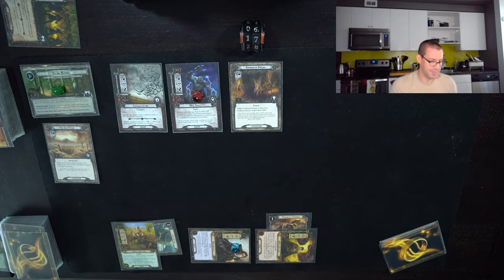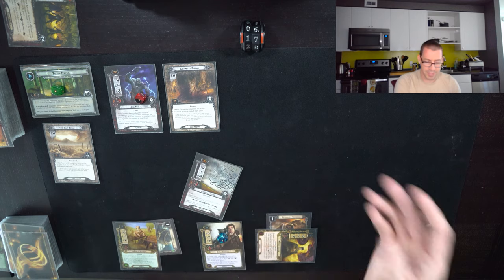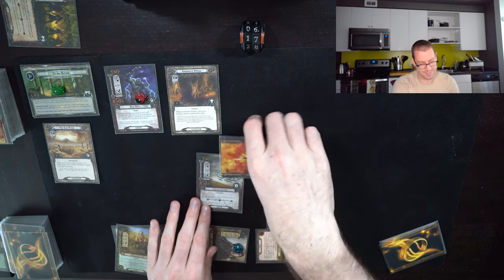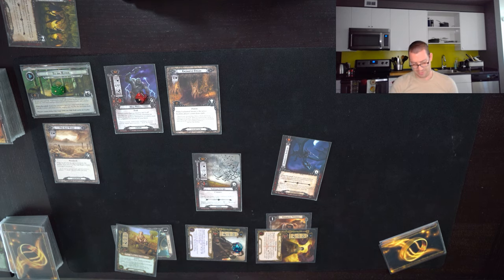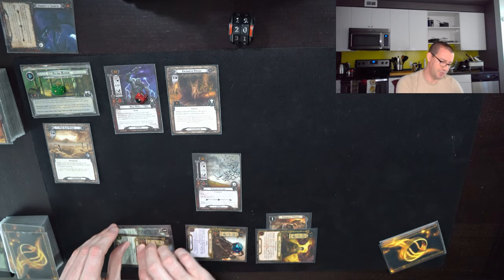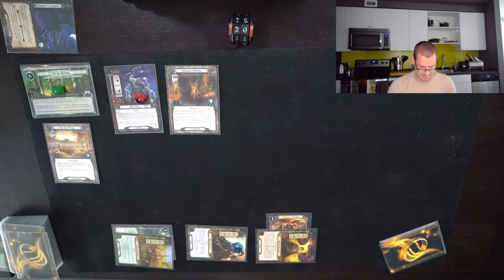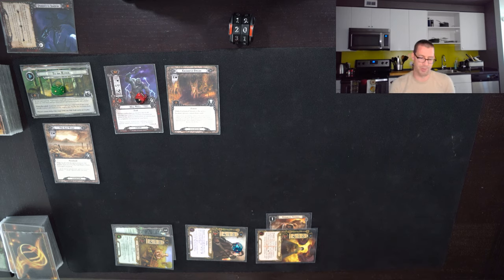East Bite — we have to travel there. I will optionally engage Eastern Crows because it temporarily gets them out of the staging area, which is going to ready Sam. I'll take my two defense. Pursued by Shadow is going to raise my threat back up to 20, which is not my favorite but is not the worst. Sam doesn't take any damage, and Falco Boffin shuffles the Crows back in. With the way my luck goes, killing the Crows is not worth it because they tend to come back.